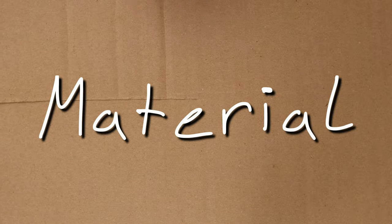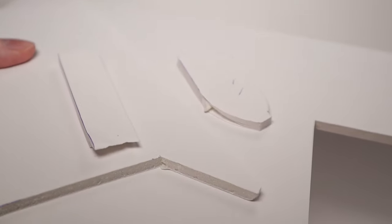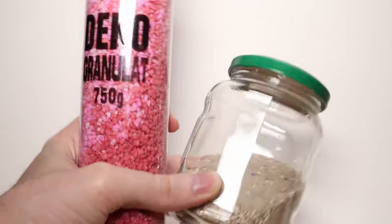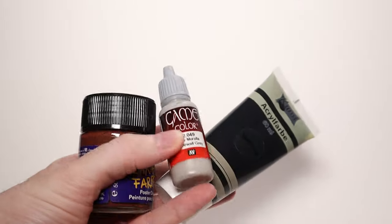For materials you will only need the following things: knives to cut things, foamboard, filler or speckle, sand and decoration granules, PVA glue or wood glue, mortar, gesso, and acrylic paint.